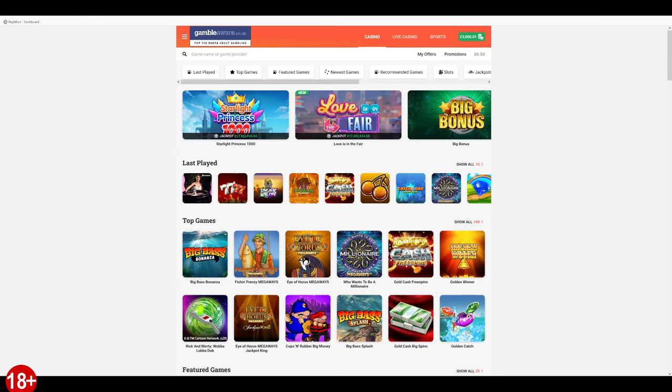Good evening and welcome to another video. I thought I'd do a little bonus hunt today. I've put £3,000 onto this site, which is a UK GC site, and I'm going to see how many bonuses I can get on £3,000 - probably at a 2 to 5 pound stake. So a decent stake.